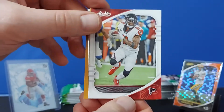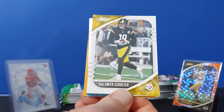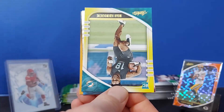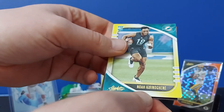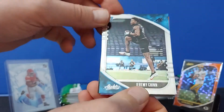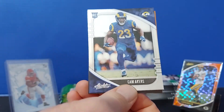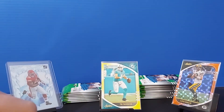Pack number three: Julio Jones — because I can't say the name right. We got JuJu, Noah Igbinoghene, Jeremy Chinn, and Cam Akers again. Do you love the amount of rookies that are popping up here?